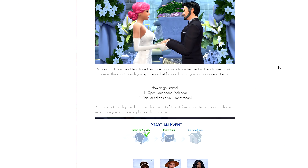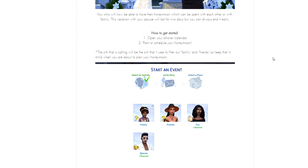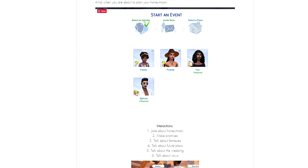Basically in a nutshell, your Sims will now be able to have their honeymoon, which can be spent with each other or with family. This vacation with your spouse will last for a total of two days, but you can always end it early. To get started, open your phone or calendar, plan or schedule your honeymoon. There are little icons — question marks for family and friends, and wedding-related emojis for you and your spouse.